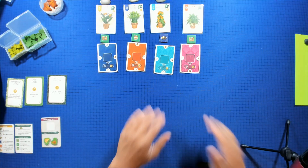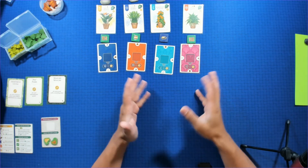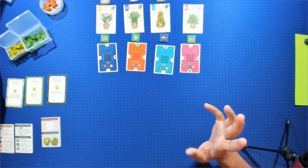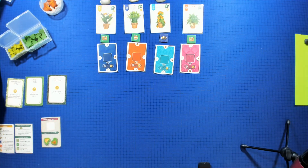Hey guys, welcome back to another Solo Sunday. Today we're going to be doing the solo mode for Verdant. Verdant is a game by AEG and FlatOut Games. It is in the line with Calico and Cascadia.